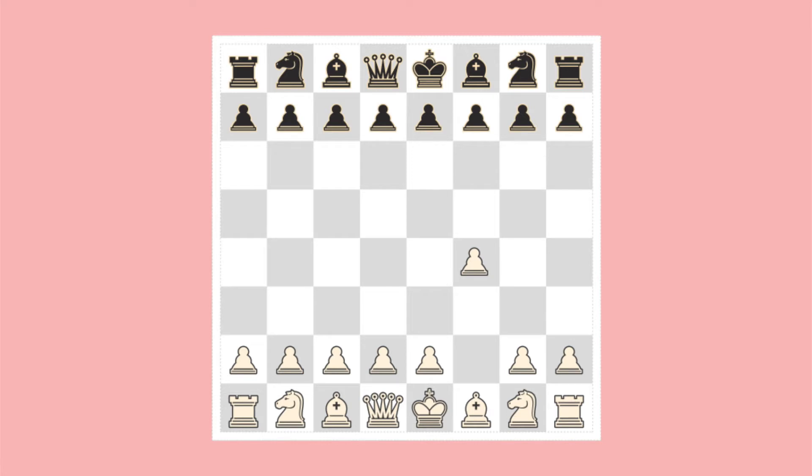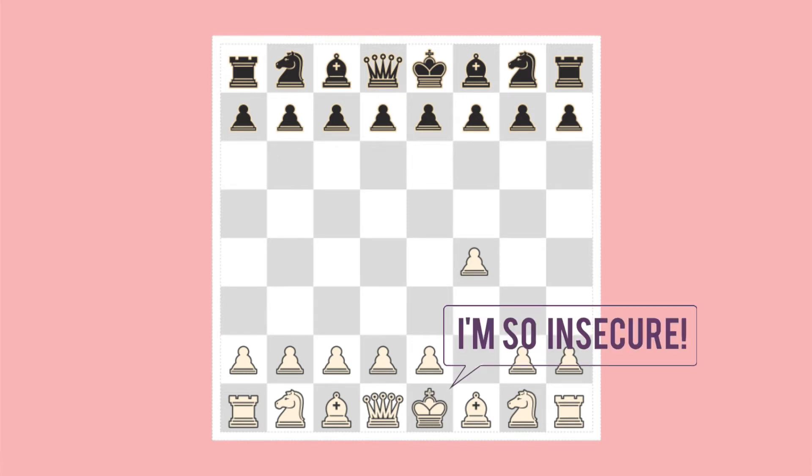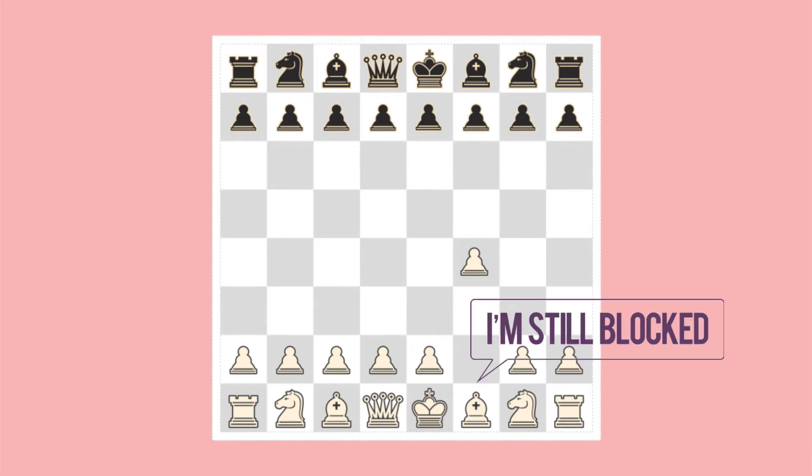White's first move has a number of drawbacks. It makes the position of his king a bit insecure, and it does not help bring his pieces off the back line.